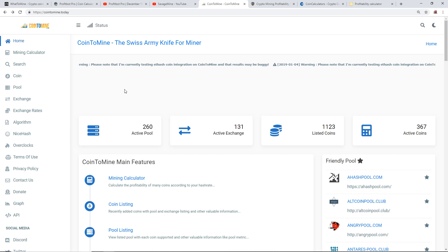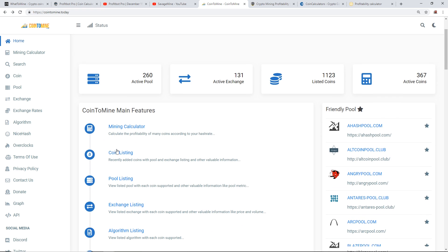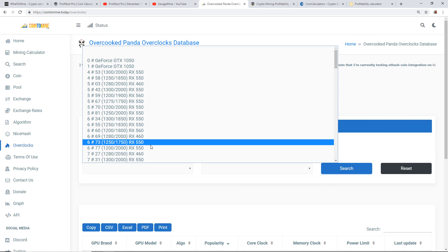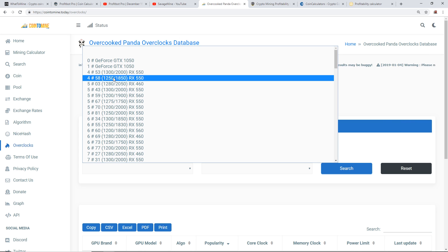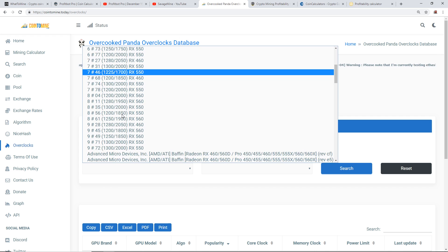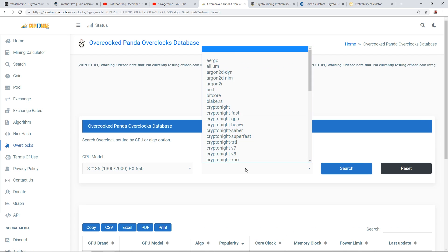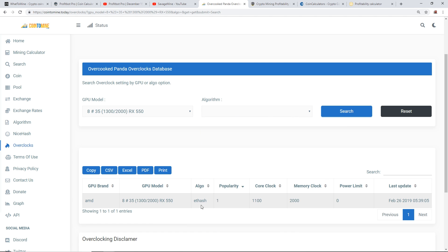The next website I want to show you is CoinToMine.today. This is another website I use, not as actively as WhatToMine, but it has a lot of cool features: mining calculator, coin listing, pool listing, exchange listings, algorithm listings, graphs, and also overclock settings for your specific card.